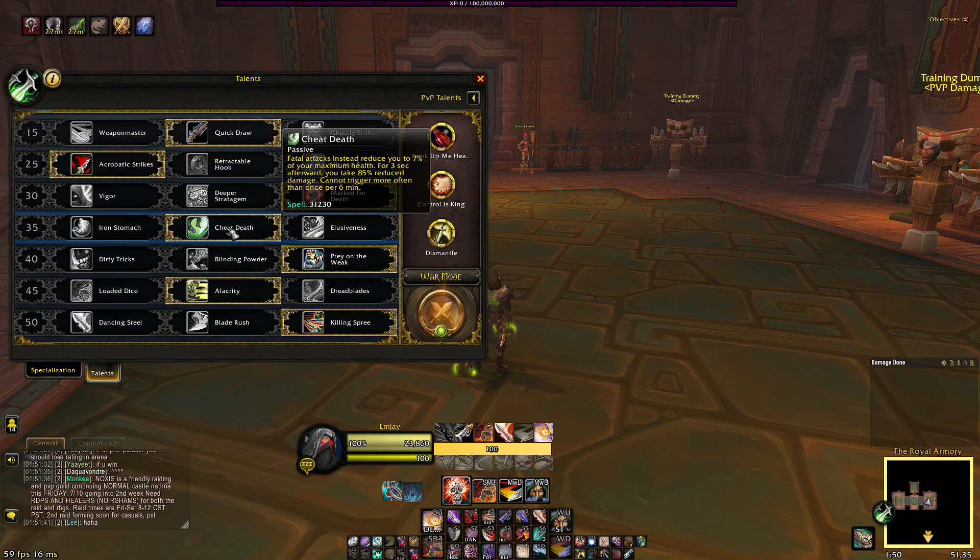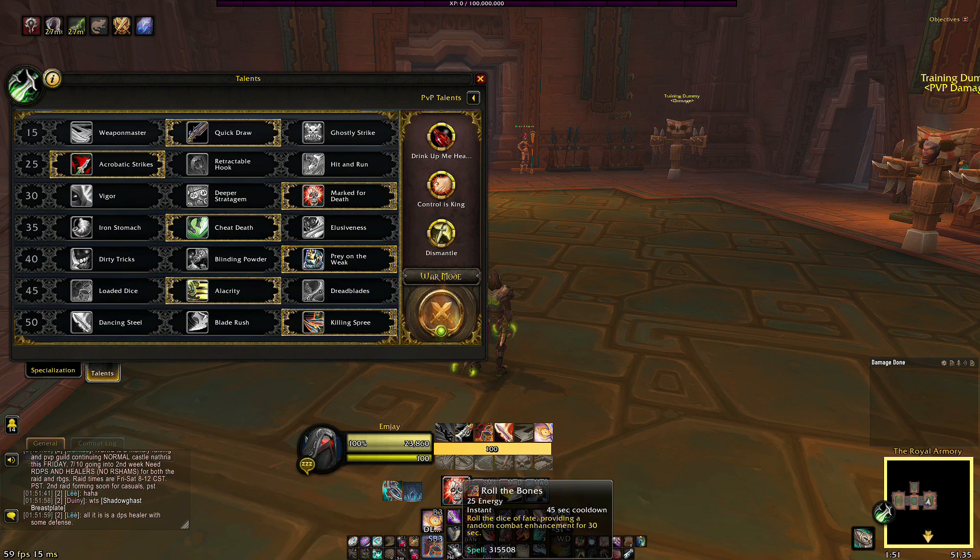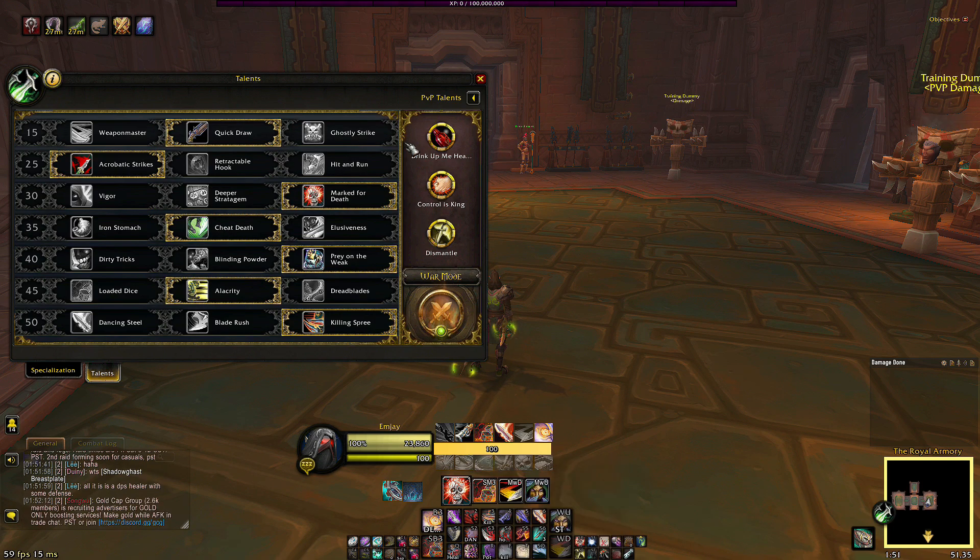My level 35 talent is Cheat Death. A lot of times if there are boss mechanics, you can cheat the mechanic — if you step the wrong way or get hit by something accidentally, Cheat Death will save you and let your healer get you back up. If it procs you can pop Crimson Vial. It's just an extra safety measure.